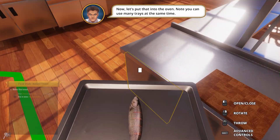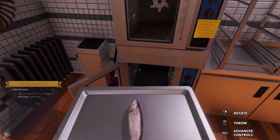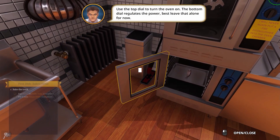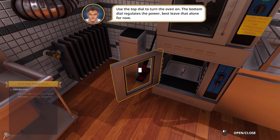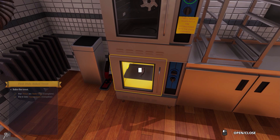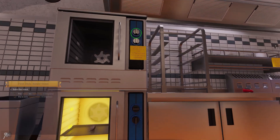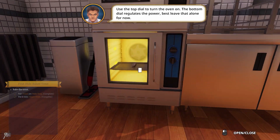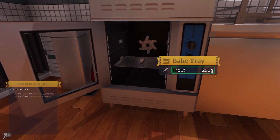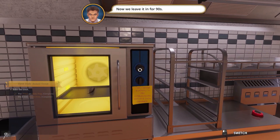Let's put that into the oven — let's open it up. Place it in there. Use the top dial to turn the oven on; the bottom dial regulates the power — best leave that alone for now. Whoops — I put it in the wrong one. Let's put it in the right one. My bad, Gordon. Don't yell at me please.